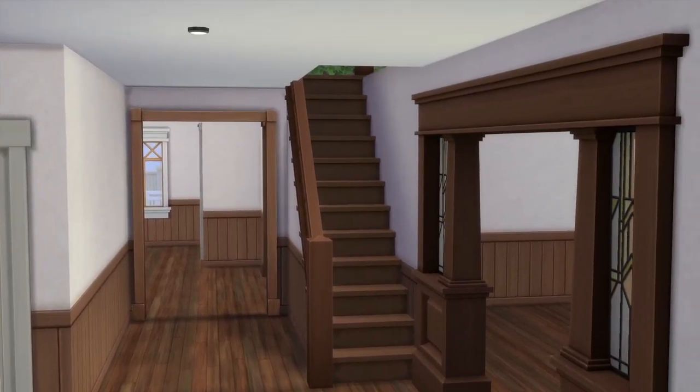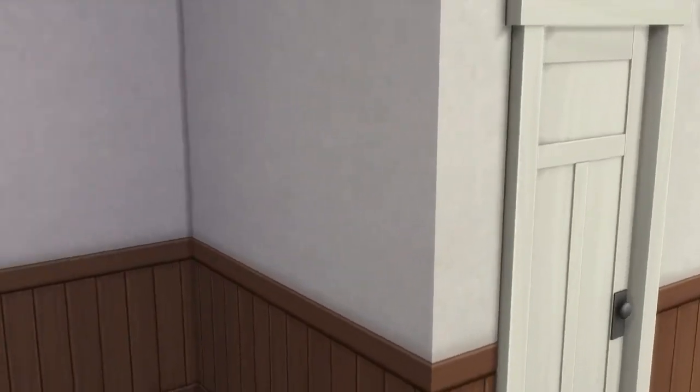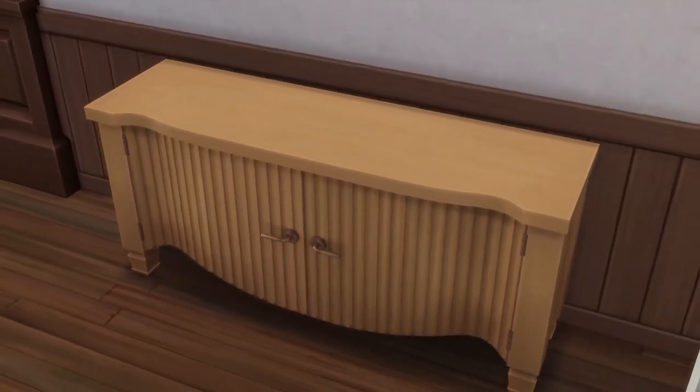So through the front door, this is kind of what you see - we've got the stairs leading to the upstairs, and this nice little drop area or nook that I think I'm going to add a hall tree to, or maybe a bench with some shoes under it. I did end up leaving this one piece of furniture that I thought was so perfect for the house - it's also from Growing Together, so if you have that pack, you'll also have this little credenza.